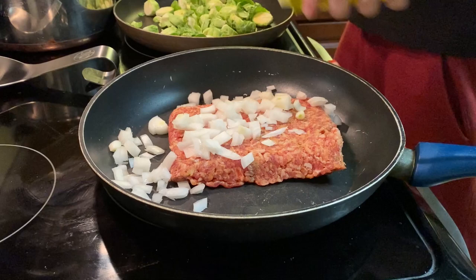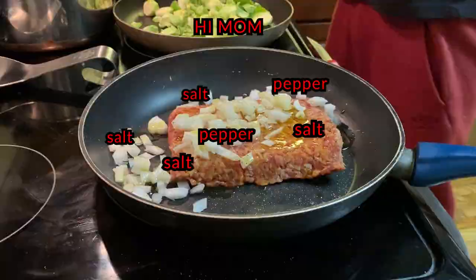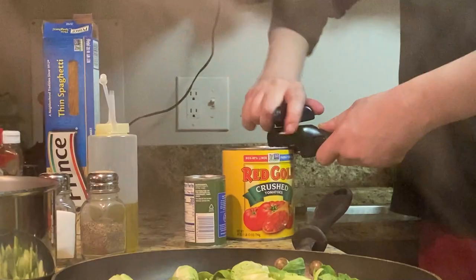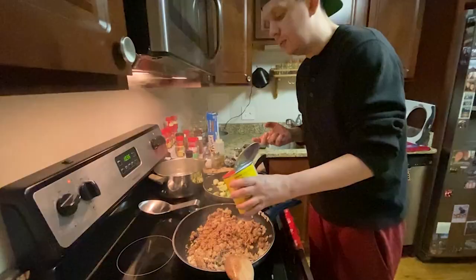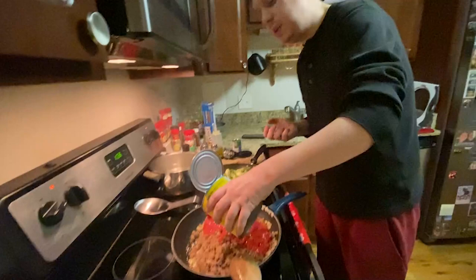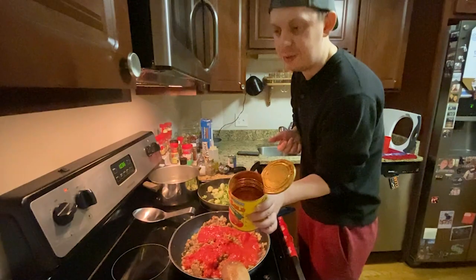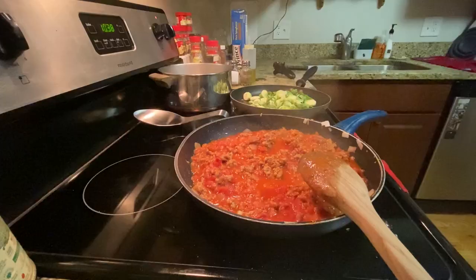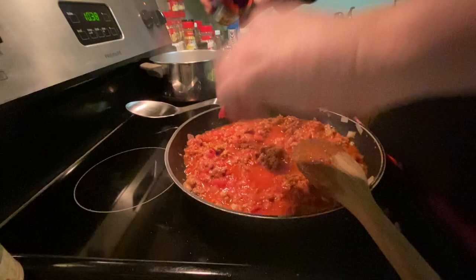Once your meat is nice and cooked, it's time for the good old crushed tomatoes. The goal here is really just to get your meat nice and covered with the crushed tomatoes. I didn't add the whole thing here because I had this ginormous can, but if you bought the standard 15-ounce can, you can just go ahead and add the full thing. At this point, you're going to want to crank down the heat so that you're not burning your tomatoes. It's time for the tomato paste — add your can and combine until it's evenly mixed. That's really all there is to this part.